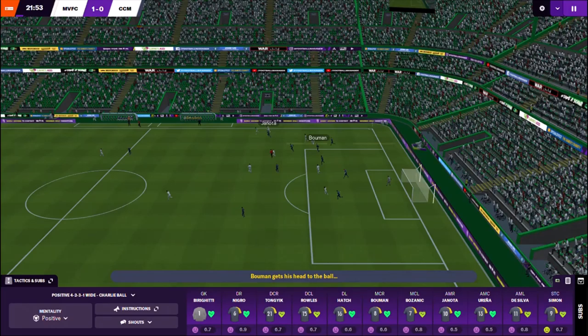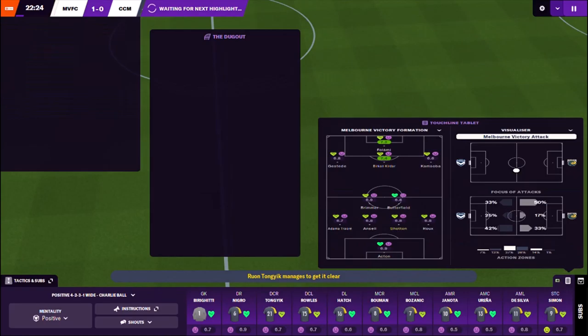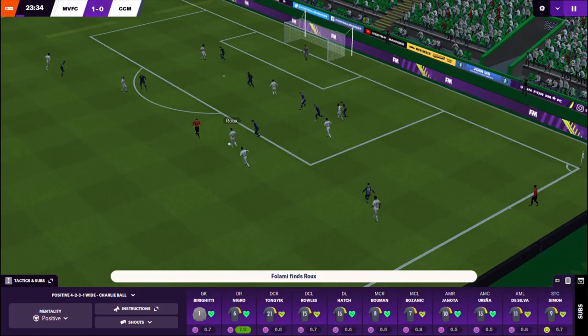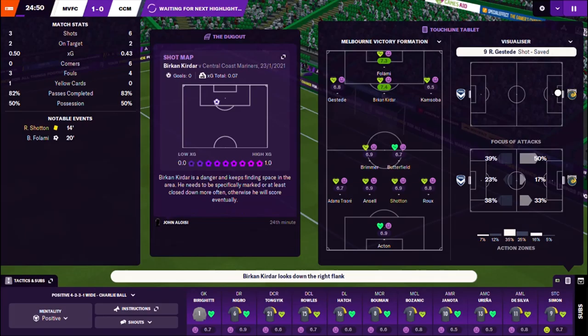I don't know what's wrong with that lad. Somebody needs to have a serious word with him, and believe you me, it will be me when he's dropped. He will know exactly why. As Justead is in behind here, good tackle by Ruan Tongic. It's a clearance upfield. Ryan Shotten will pick the ball up. Victory just coming on strong now. Shotten getting forward there. Here's their centre-half, as Mark Birigitti makes a good save.